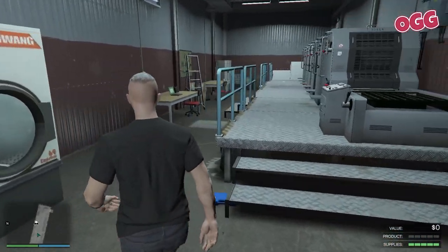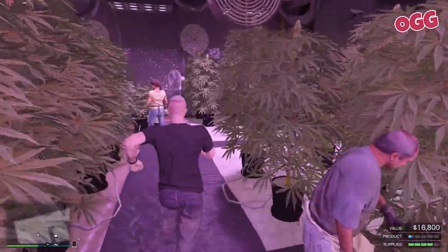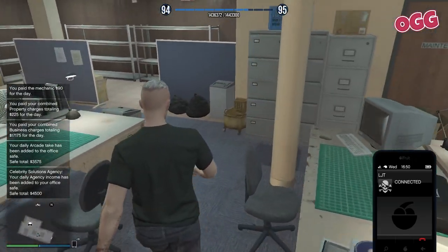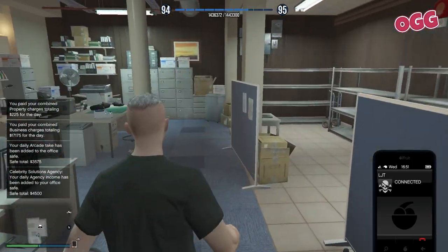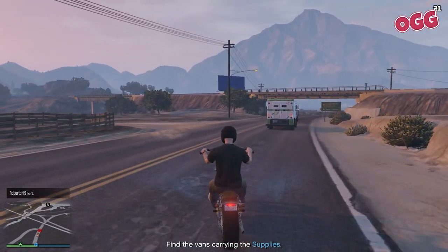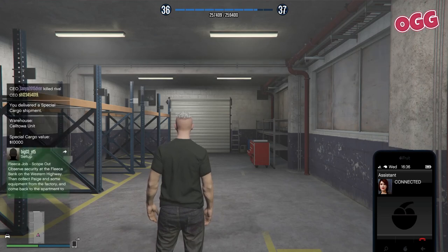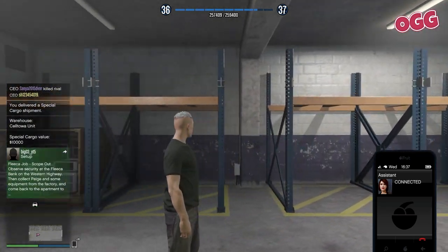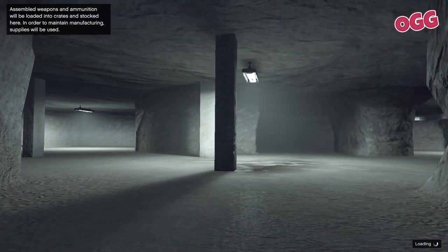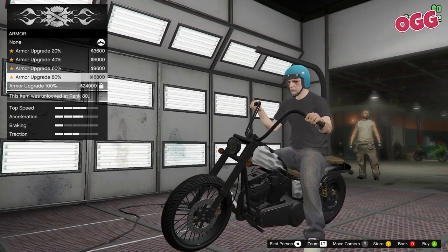The paper factory and laundry unlocks the cash creation option. The wacky green stuff unlocks the organic produce. The travel document office unlocks the printing and copying option, which can make the less profitable options suddenly become worth the effort as an MC clubhouse owner. And in case you're wondering, owning a special cargo warehouse or a hangar unlocks cargo and shipments, and owning a bunker unlocks the sporting goods. Anyway, enough of that tangent — back to the MC business.